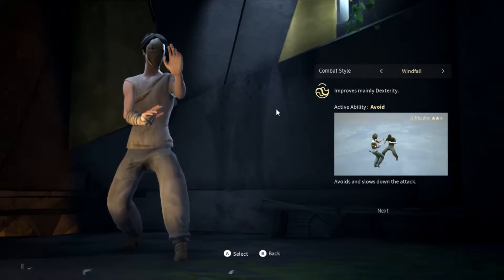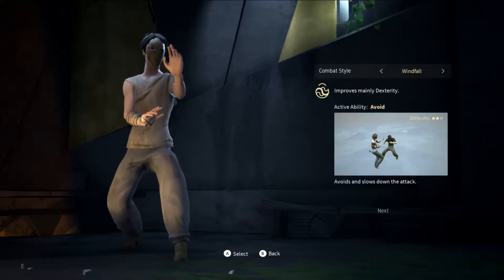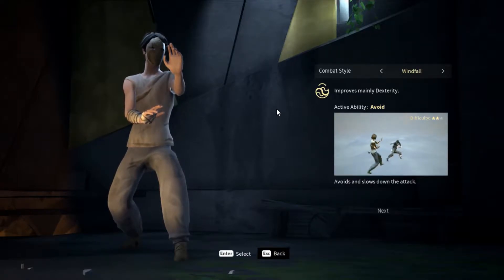Next is the Windfall style. The description says it improves melee dexterity, and the active ability is avoid. I think that says it all — avoid and slow down the attack. When they miss you, the strike just goes straight through and is useless against you.